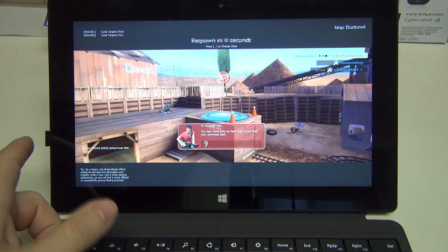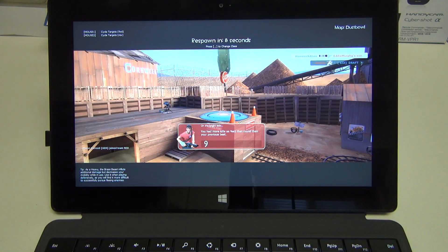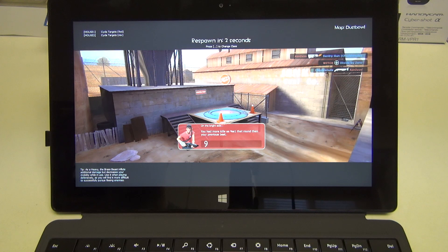I am using an external mouse for this — you may have noticed the USB receiver there on the left. Audio, by the way, is solid on the Surface Pro 2, just like on the original generation.